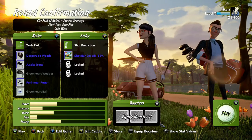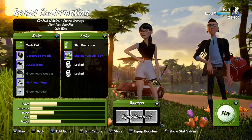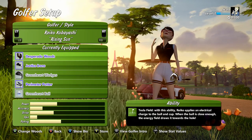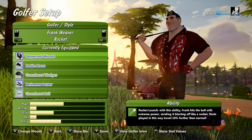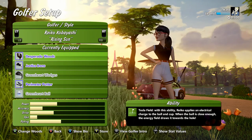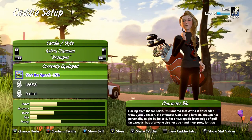Raiko has Tesla Field, which is pretty awesome — it makes a magnetic field around the hole, and if you hit within that field it helps draw the ball toward the cup. It applies an electrical charge to the ball and cup; when the ball is close enough the energy field draws it in. Frank basically hits the ball 10% farther with his power shots. I've been doing better with Raiko because she's more accurate, so let's use her with Astrid's caddy for the putt preview.